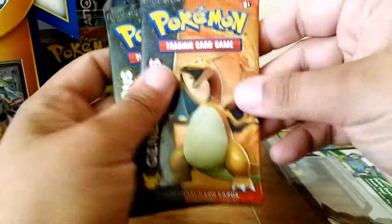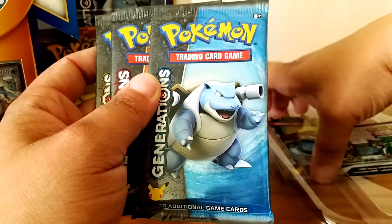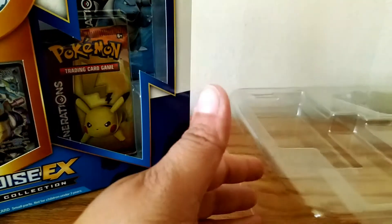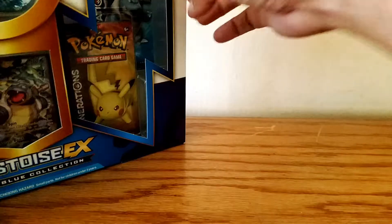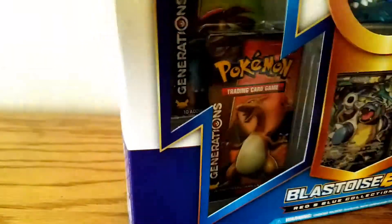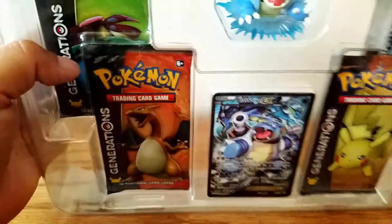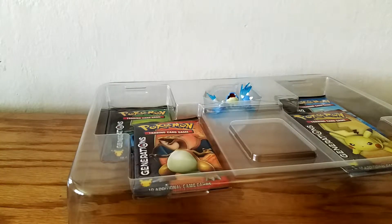Here's one, two, three, and four packs. I set those aside and here's a wonderful code card. I'm going to see if I can use this online and see what I get. I'm guessing it's four packs of Generations which will be cool. All right, here we go. Here's the Blastoise. Let me know what pulls you guys got out of your Generations box packs if you got any boxes.